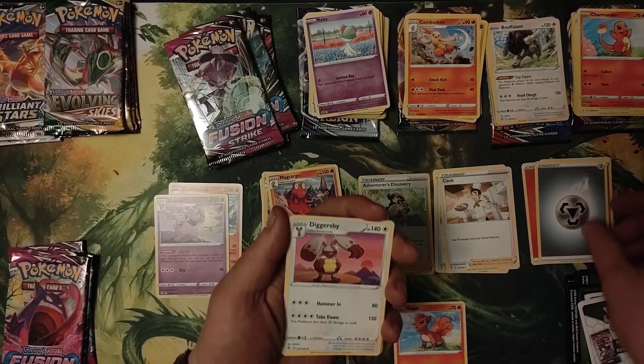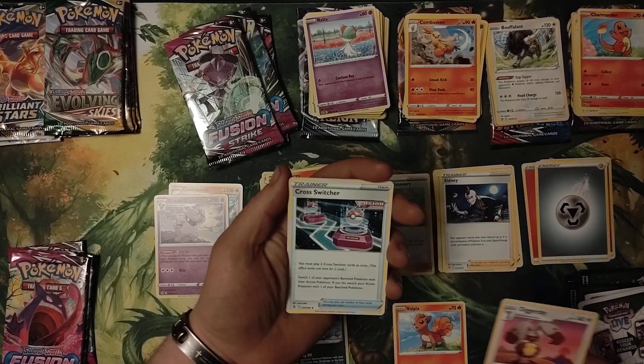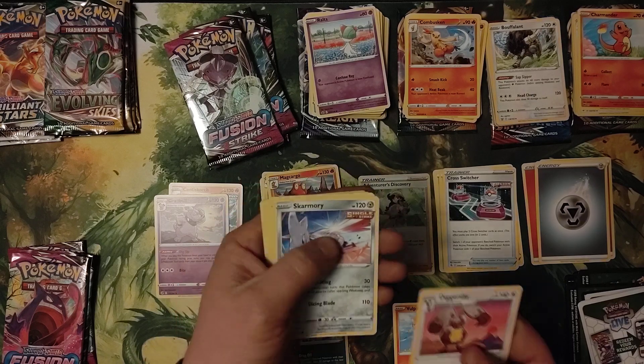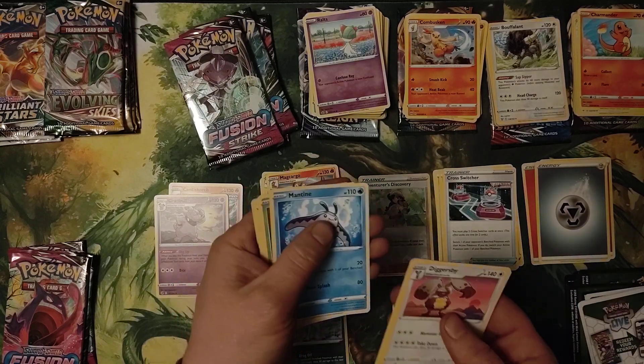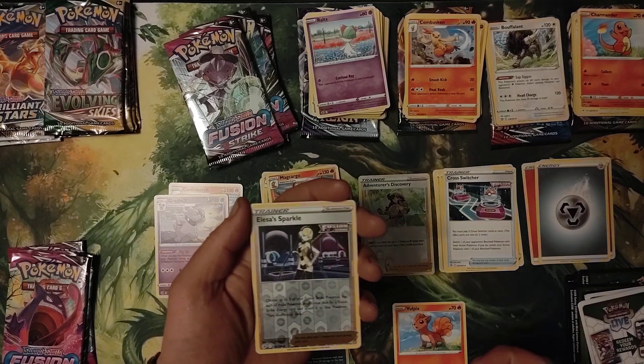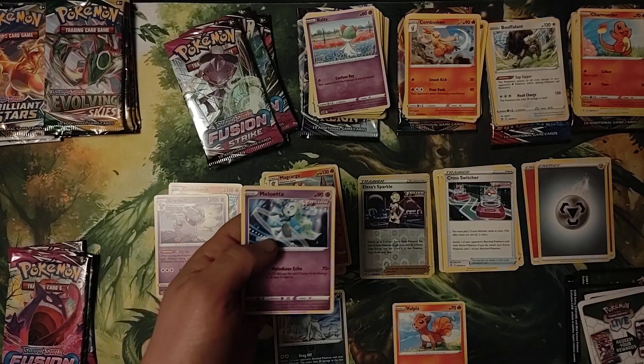Metal, Diggersby, Sidney, Cross Switcher, Skarmory, Jinx, Mantine, Grubbin, Rotom, Trainer Allister's Sparkle, Reverse Hollow, and Milotic.